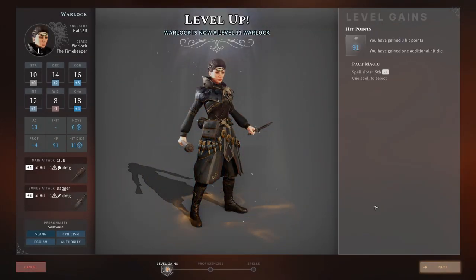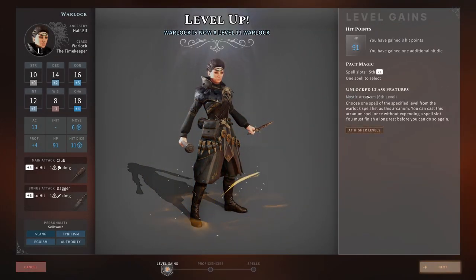Up to level 11 — more hit points and more spells, and we've now unlocked another class feature: Mystic Arcanum. You choose one spell of a specified level from the Warlock spell list as the Arcanum.